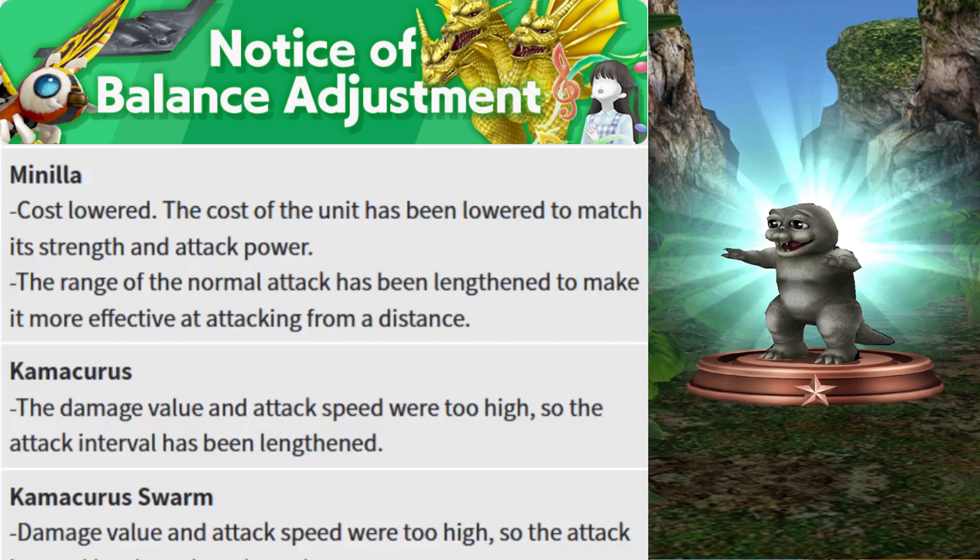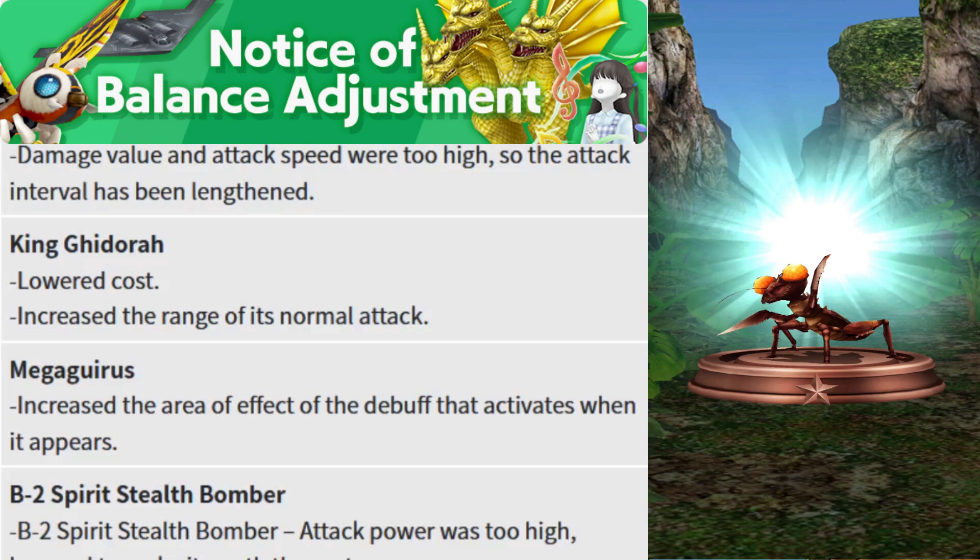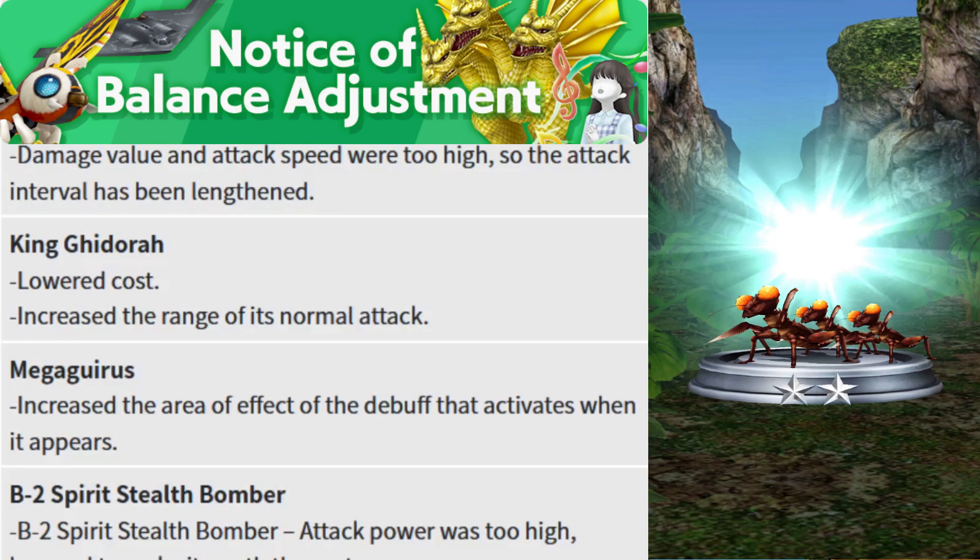Next is a nerf for Kamacuras fans. For the regular Kamacuras unit, the damage value and attack speed were too high this season, so the attack interval has been lengthened — meaning attacks are slightly slower, with no change to the cost. Kamacuras Swamp shares the same fate: the attack interval has been lengthened but cost remains unchanged — Kamacuras Swamp stays at cost 5 and regular Kamacuras stays at cost 2.